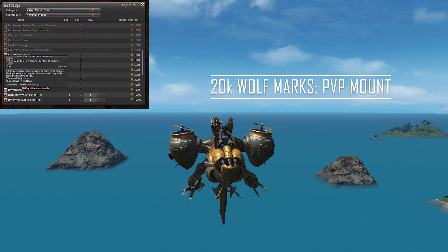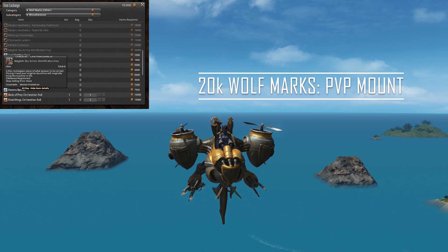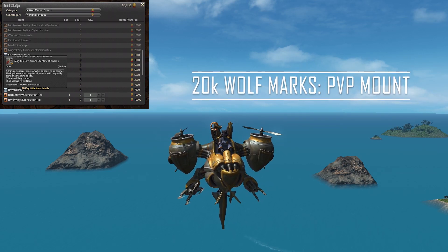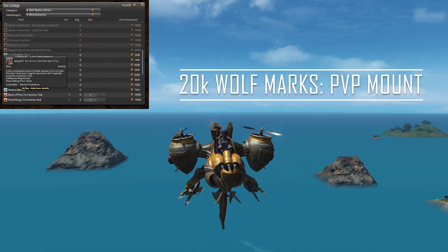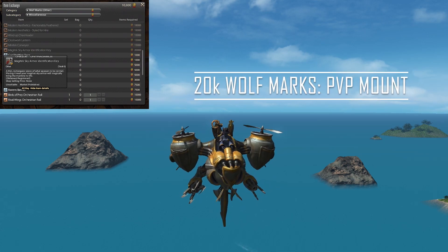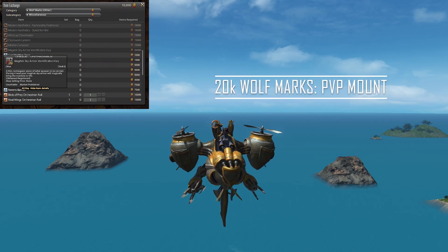The Magitek Sky Armor will cost you 20k wolf marks, which is the cap amount. If you've been queuing into any Frontlines or Crystalline Conflict, you'll be able to easily get it within days or hours if you're persistent. All you need to do is cap the wolf marks one time and exchange them at the Wolf Stand pier at the mark quartermaster.